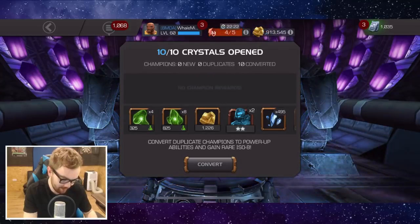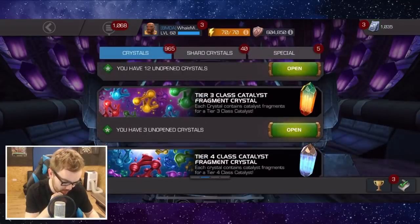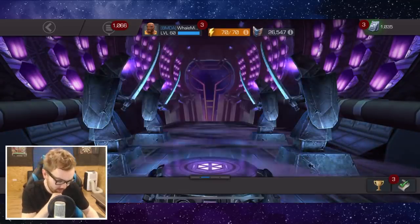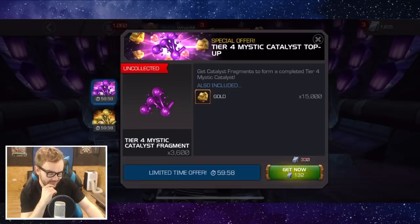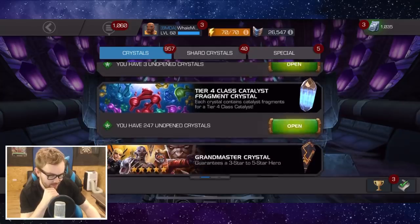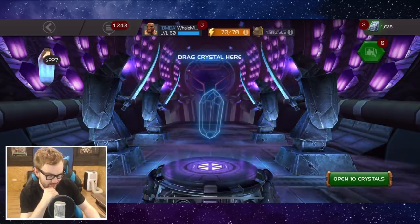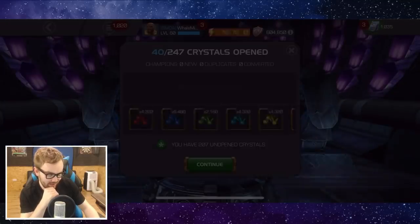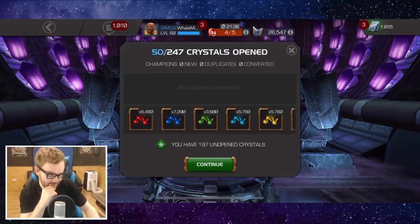I need a couple more three-star duplicates to get one more four-star champion crystal. Let's go for some of these glory crystals - come on, we want as much cosmic as possible. Double mutant there, a little bit unfortunate. Right, no cosmic at all - that is not the best result. Let's go for all 250 of these fragment crystals and try to get as much cosmic as we can. Both accounts are absolutely desperate for cosmic at the moment.